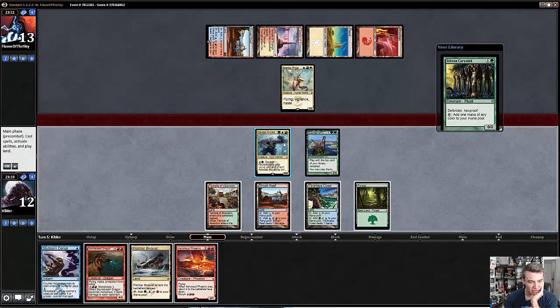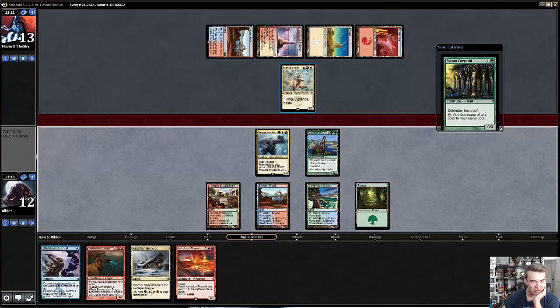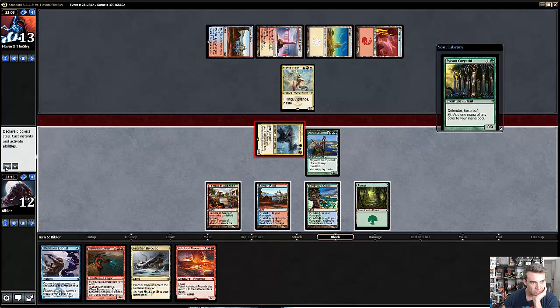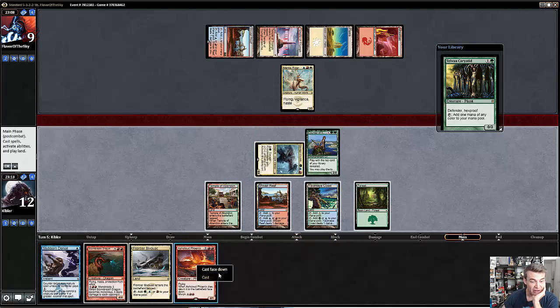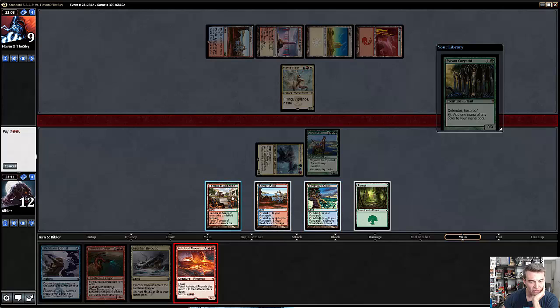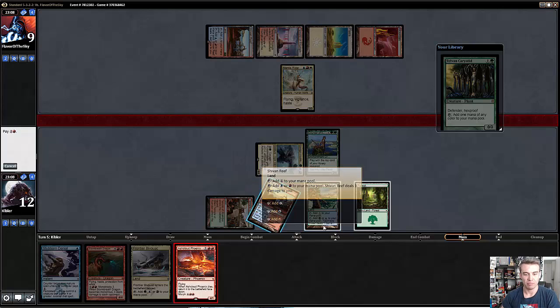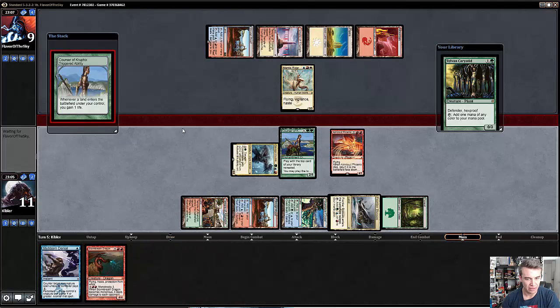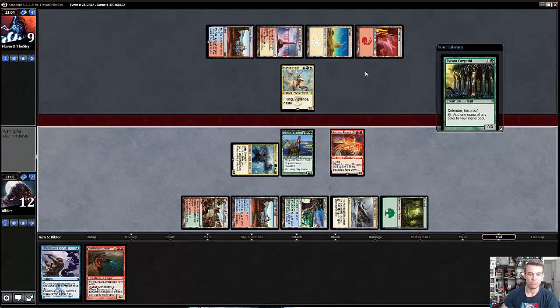Stubborn Denying this prevents my opponent from being able to Stoke this turn and is a pretty powerful tempo play. My creatures are all on the ground and I don't want my opponent to get an advantage like that. One mana to counter on their turn is also quite nice. I'm going to go ahead and attack with Knuckleblade and then play Phoenix face up here. I could morph Phoenix and keep the Stubborn Denial up, but I don't think I want to do that.